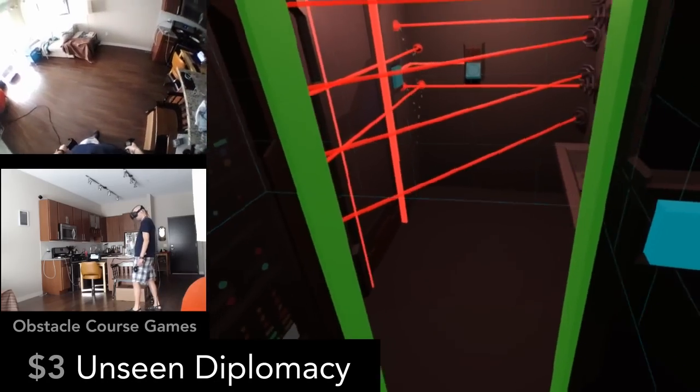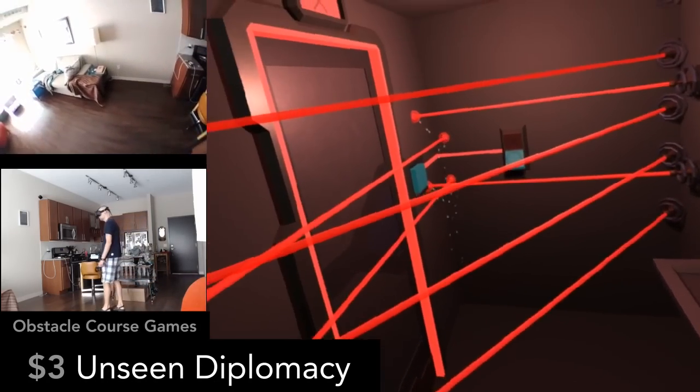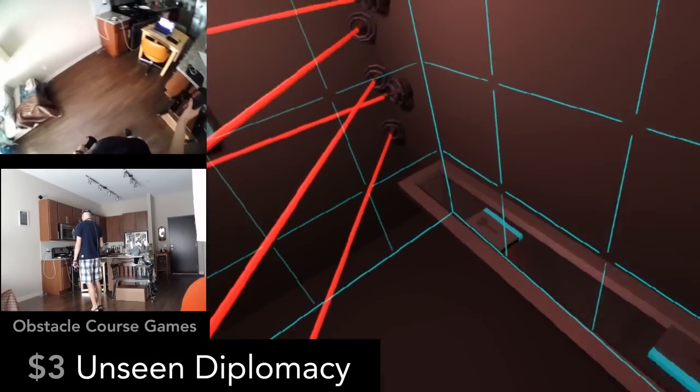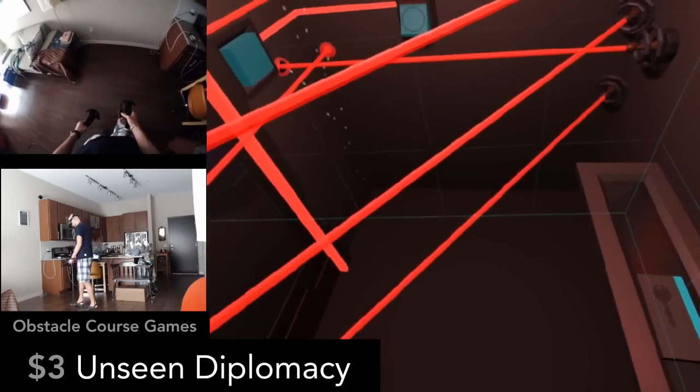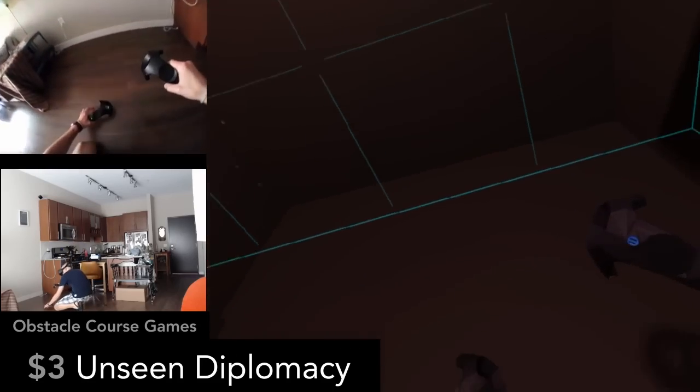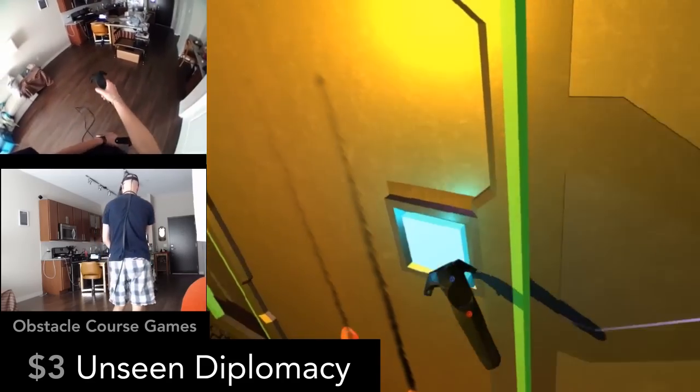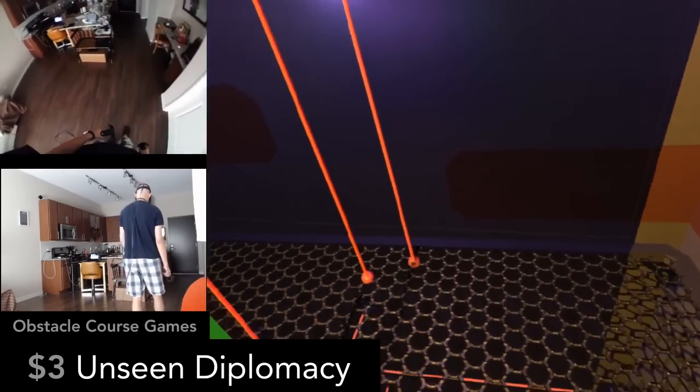Unseen Diplomacy is a spy game obstacle course that uses your room scale really well. The only catch is that it needs a lot of space — it requires three meters by four meters. If you have the space, then you must play it.